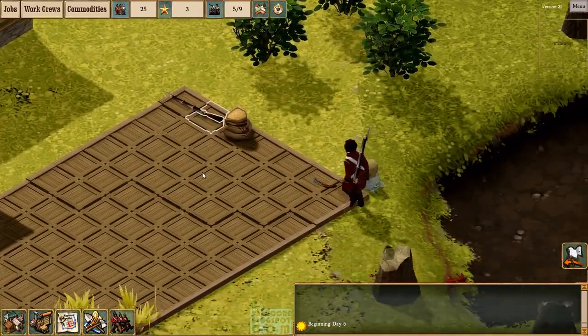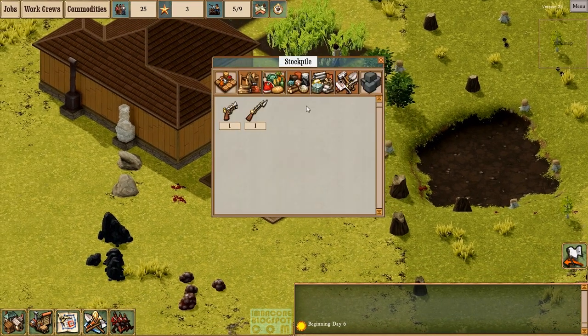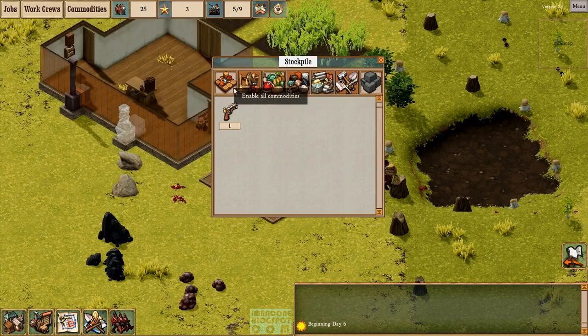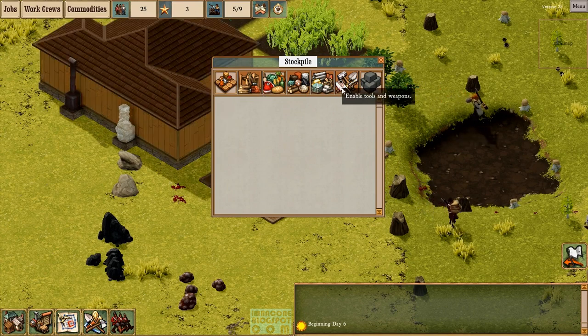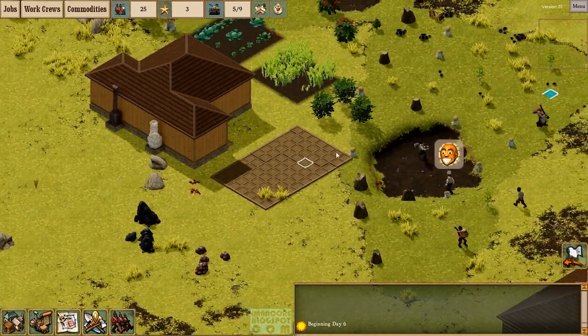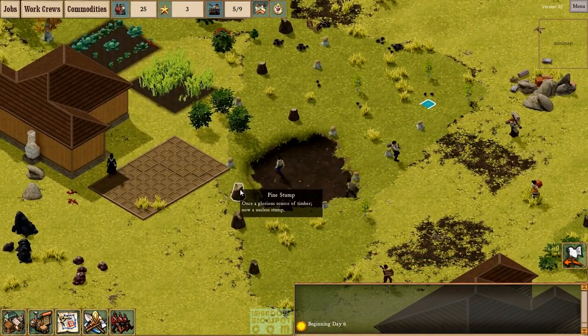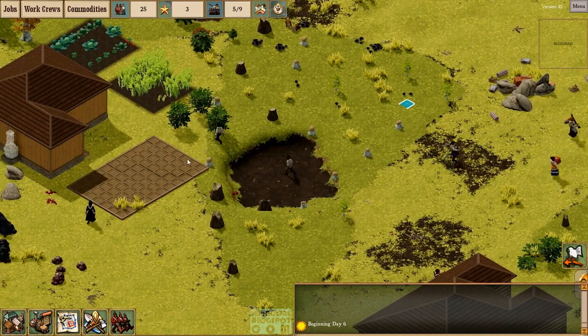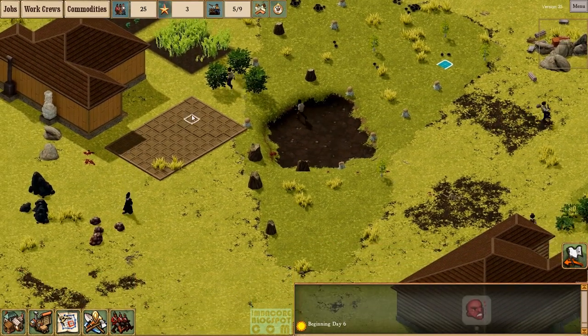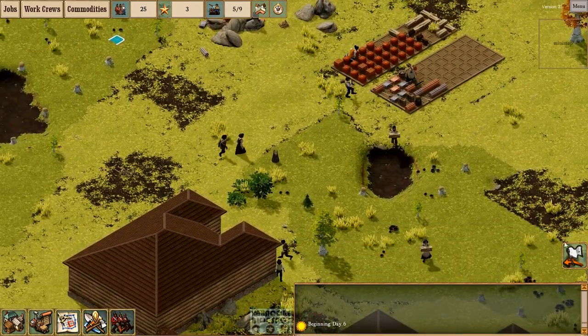I see a musket being placed there, so we won't change the filters for this one. I'll disable food and drink. I think this is a bug, because I've already disabled tools and weapons yet we still saw a musket and a pistol placed there when I launched the game. So I think that was a bug.